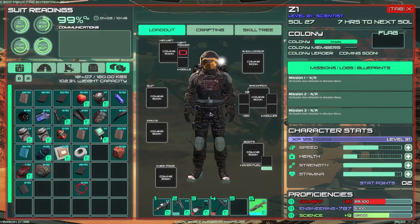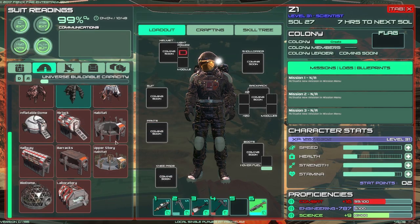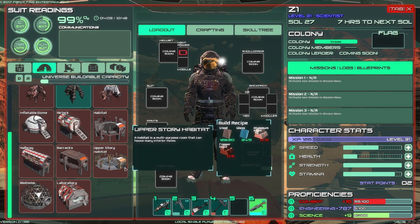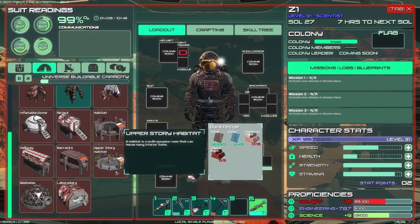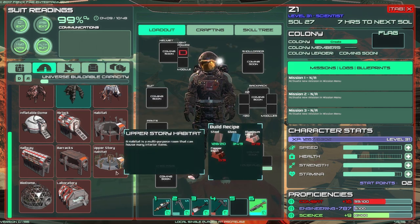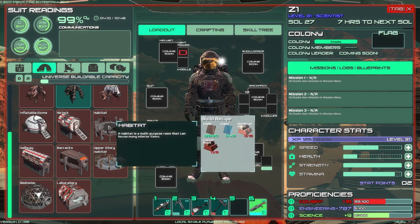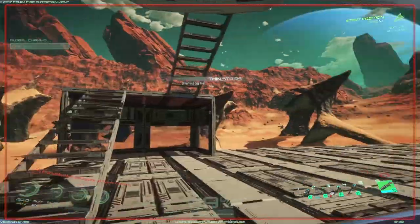What does it take to make the habitat? I really want to know. Upper story habitat - it has many interiors. It has a coupler though. I wonder if we could use this inside. Upper story habitat, basic habitat - we're gonna try this one. We need aluminum and copper.